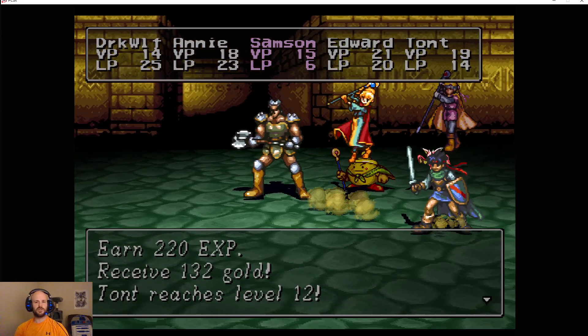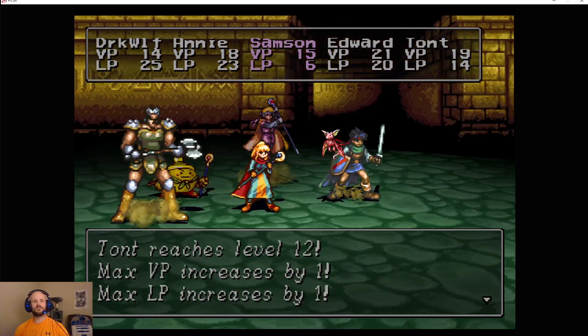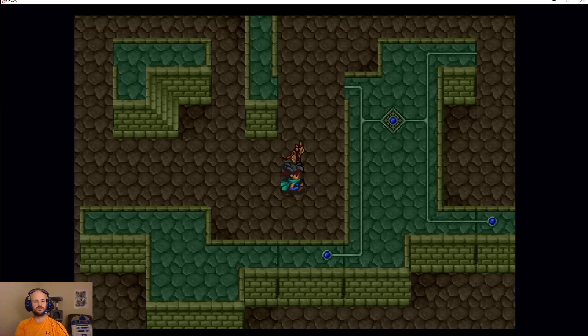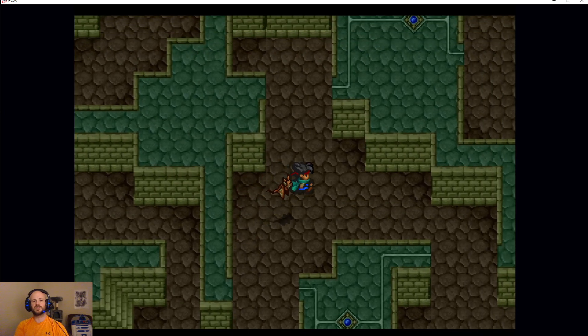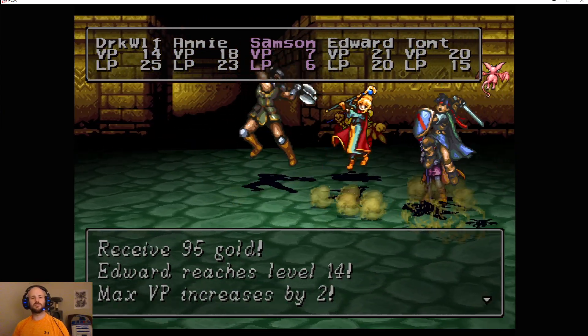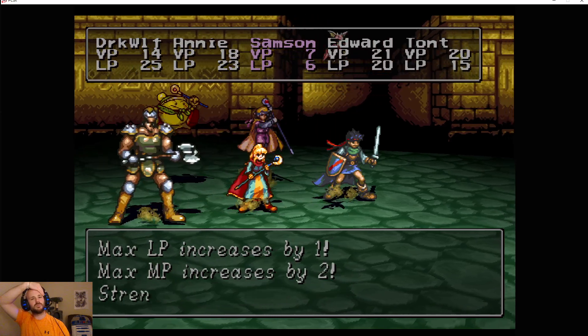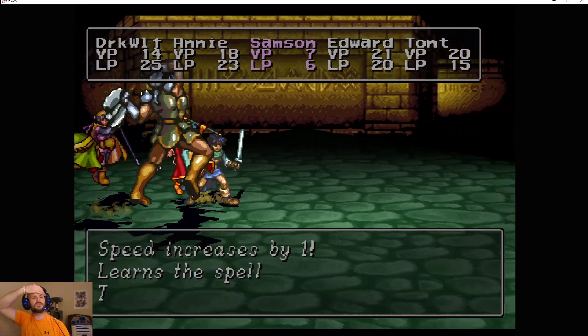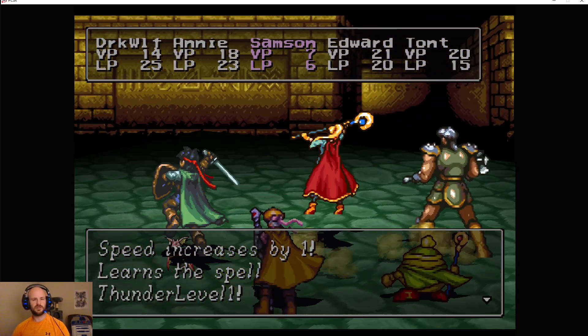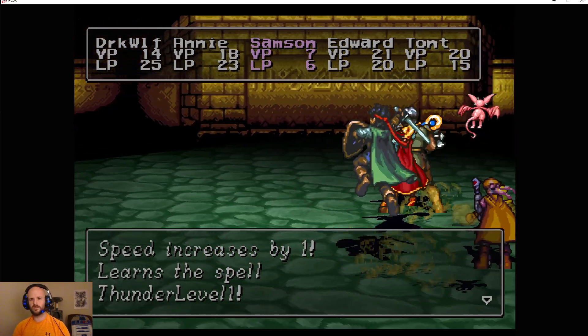Once we get to the end of this we will be reaching — short interruption here for Taunt reaching level 12. BP and LP go up a little bit, only a couple of mana points, strength by 3, another bit of speed, no new spells — we still have that Fire Drake to show off. After we get through this we will be reaching the final floor of the dungeon. Edward is hitting level 14 — 2 VP, 1 LP, just a couple MP, a little more strength and a little more speed, and Thunder Level 1. Great spell. I think he might outspeed Dark Wolf now with that source of agility he got.